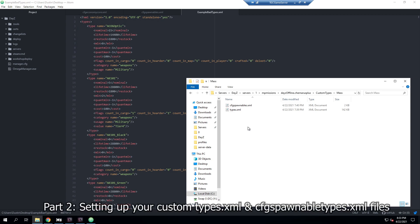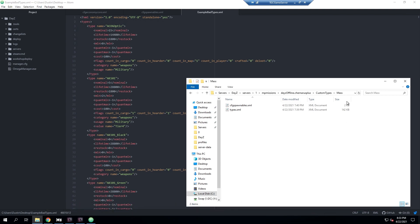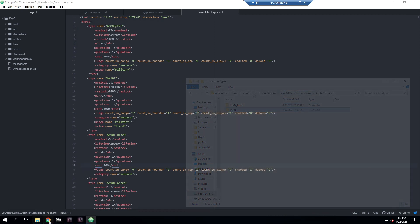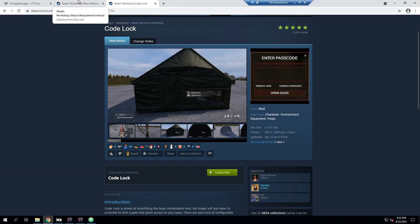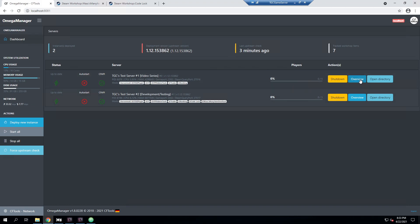Let's get started with setting up the custom types and cfg spawnables. This is my test server which I've already done this on, and we'll be doing this on the main server used in all these other videos. We're going to be installing two mods today — Masses Mini Item Overhaul and Code Lock — as our example.